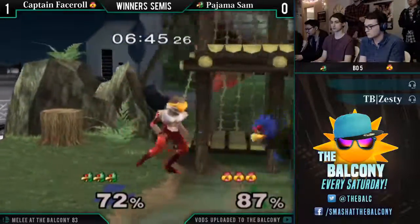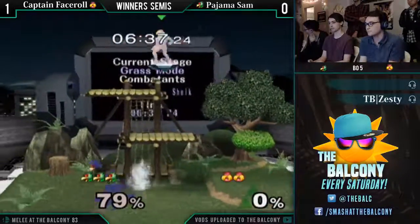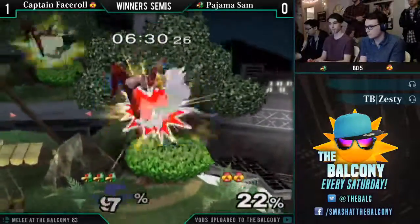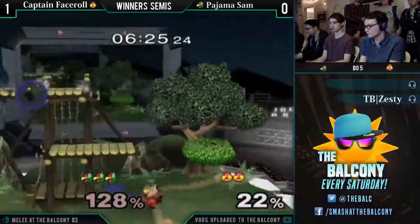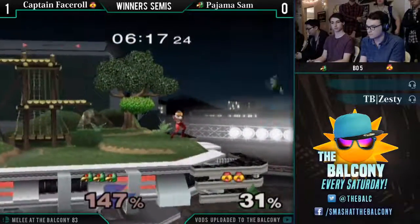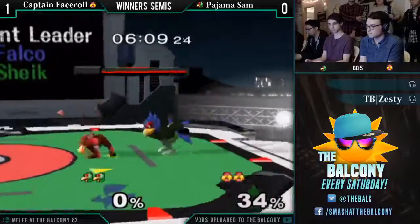These side-B recoveries are kind of sketching me out. On the first one he went a bit too low, and then the last one he went right into him with his side-B — that's kinda scary. I think he tried to ledge cancel that but was a bit off. Sheik's down tilt was close. He landed right in front of Sheik again — it's just so funny. Pajama Sam's recoveries have been interesting, to say the least. He's definitely not doing what I would consider conventional — very much just going at Face Roll with each recovery.